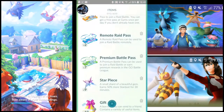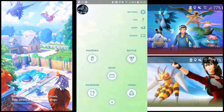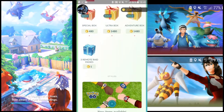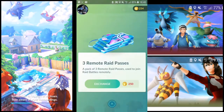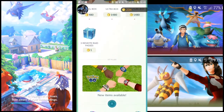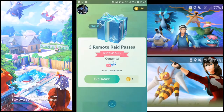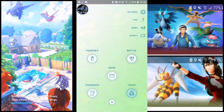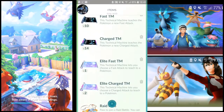But if you have two remote raid passes, you can exchange and you get five remote raid passes in your inventory. Here's how you do it: use one remote raid pass so you have two in your inventory, then exchange one pokecoin for three remote raid passes — and you get five.